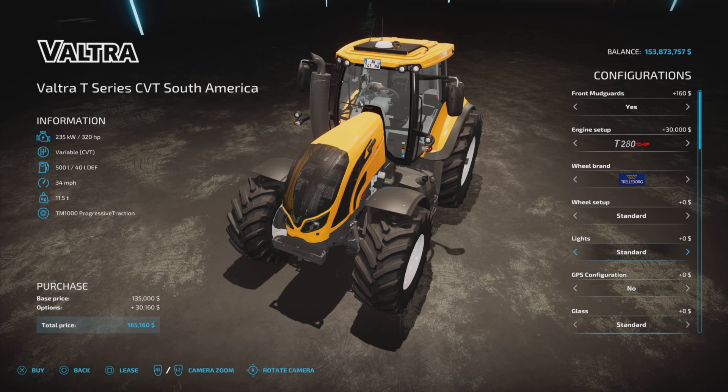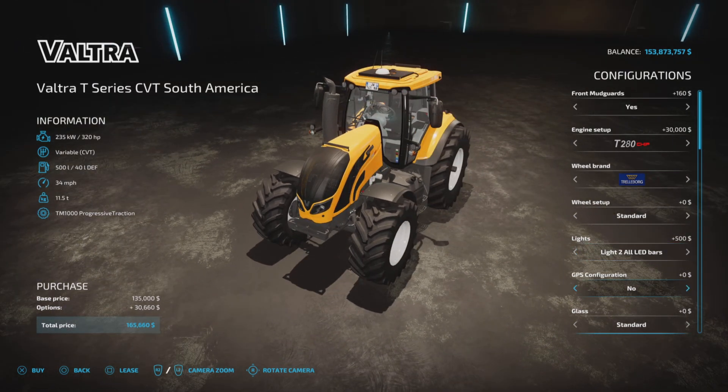Lights: we have standard, LED bar — rear hood, hood, front and rear, front and hood, hood and rear, all LED. Then there's headlight model two with light two LED, rear hood, front and rear, front and hood, hood and rear, all LED bars, and standard. Lots of light options.